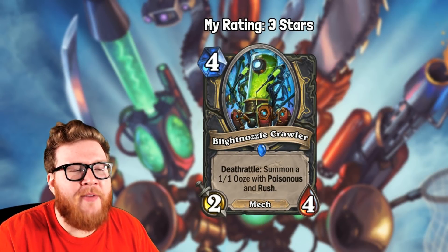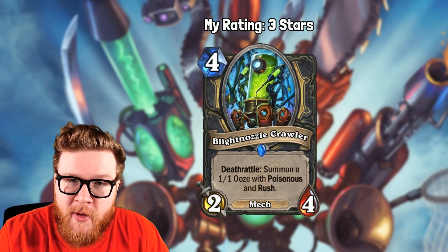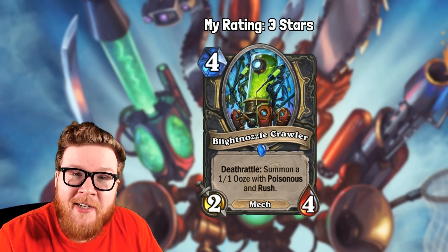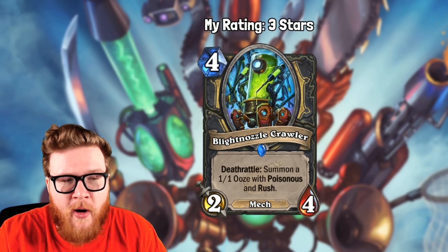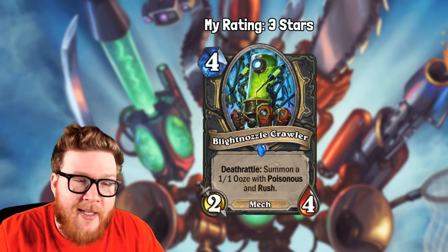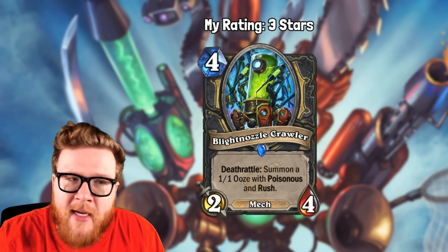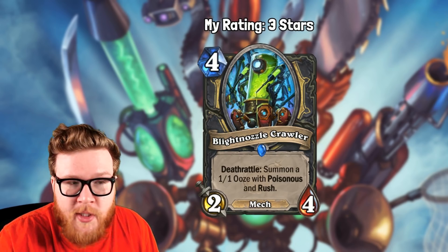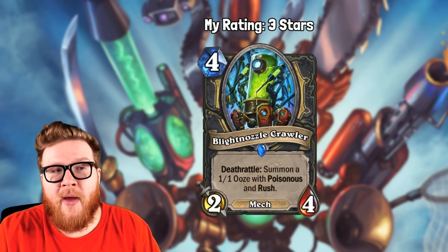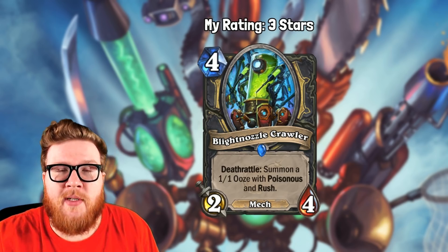Up first at the number five spot, we have Rogue's Blight Nozzle Crawler. This one was ranked 108th by the Hearthstone community, so really far down — that's like one of the bottom 27 cards. It's actually being played the 43rd most of any card in the Boomsday Project, so admittedly not a super popular or meta-dominant card, but still one that's seeing play in Deathrattle Rogue. It's part of a competitive Hearthstone deck, one that was even played really successfully early in the expansion. I gave it three stars, so I actually think I nailed it.